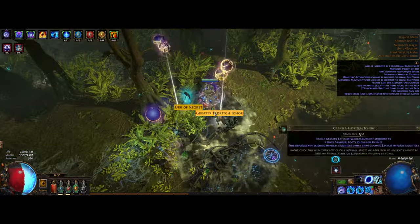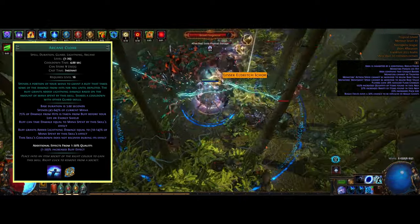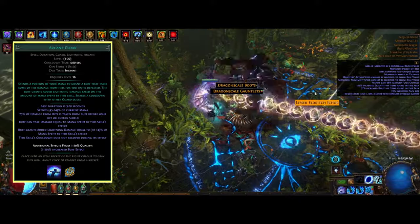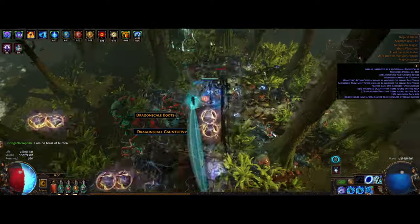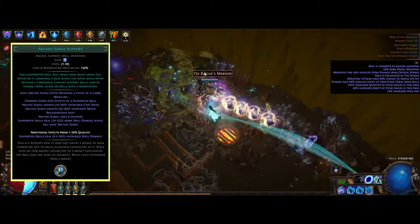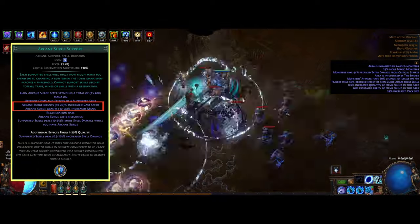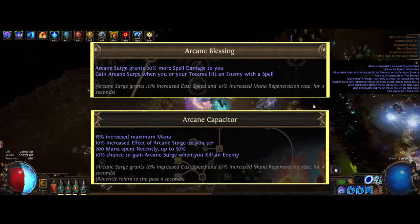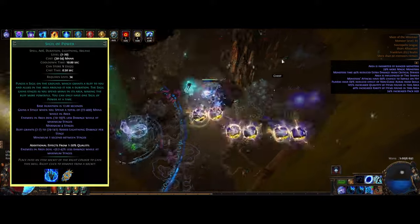Arcane Cloak is another skill that works as a buff for us. It consumes a portion of our mana, makes us absorb incoming damage, and also provides even more flat lightning damage. This is linked with Automation support, Increased Duration, and Arcane Surge. Arcane Surge is very important here because without it we only get around half the effect on mana regen and cast speed. Other sources of Arcane Surge include the Arcane Blessing from our ascendancy or the Arcane Capacitor in the passive tree.